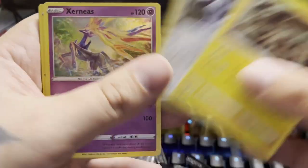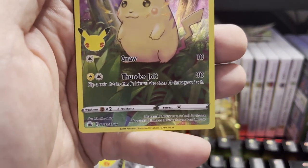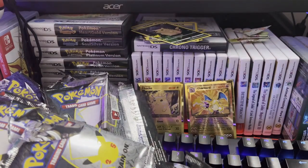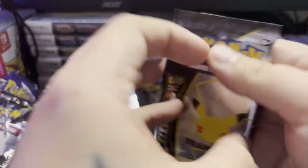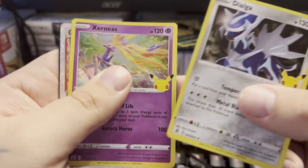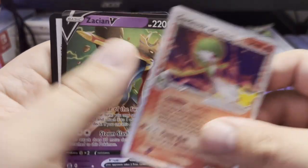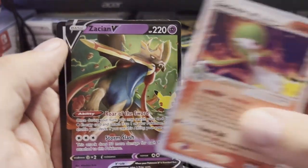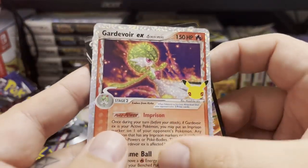Zekrom, Dialga, Xerneas — and alternate art Pikachu again. Told you we'd pull a lot of those, they're easy to pull. Will we get a golden Mew maybe? Dialga, Xerneas, Gardevoir EX is part of our collection, and Zacian V — we have not pulled this card yet, it's pretty nice. Delta Species too.